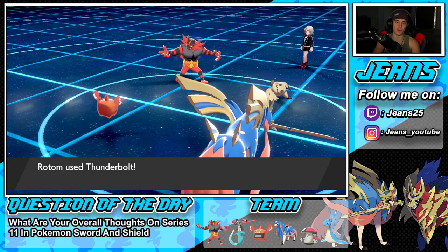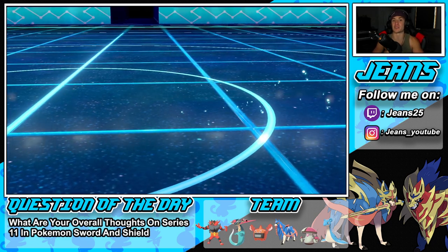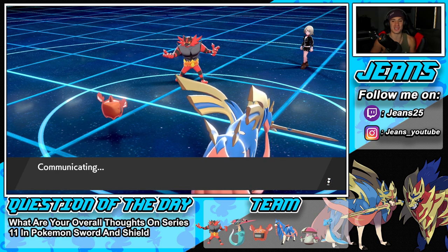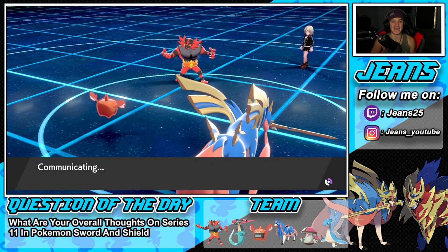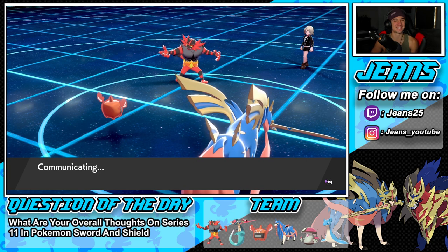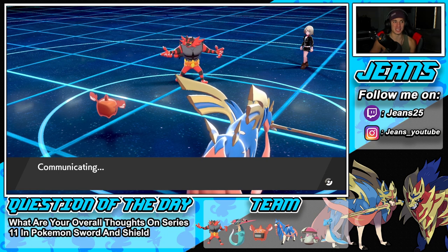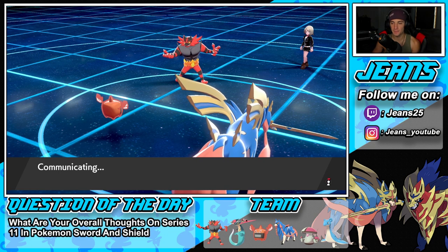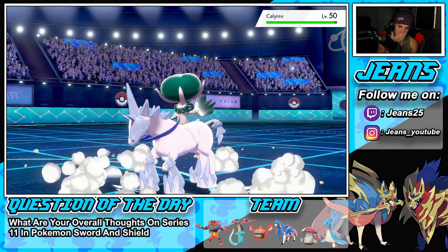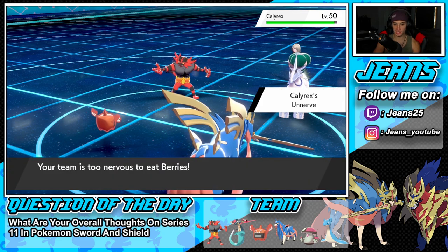I still want to keep Incineroar just for the fact that Calyrex is on his team. I don't see him going into a Fire move though. He goes Snarl again — fine, that takes out Mimikyu. Mimikyu doesn't take out Rotom here — he Taunts me, but we're going for Thunderbolt and finishing it off. Now I can hard swap back into Incineroar to revert stats on Rotom, then save Dragapult for Dynamax in the back end. I almost forgot we had Dynamax.